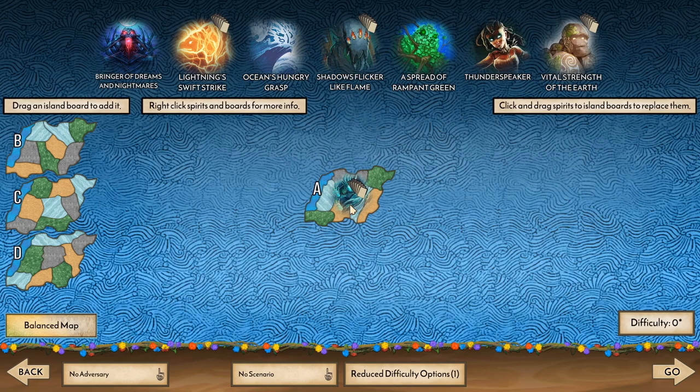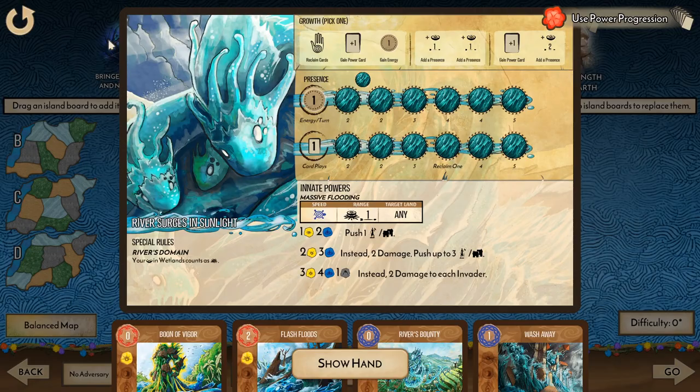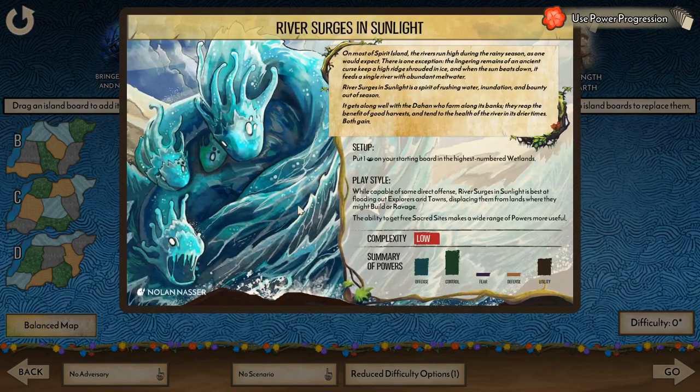I'm playing with River Surges in Sunlight. On most of Spirit Island the rivers run high during the rainy season. There's one exception - the lingering remains of an ancient curse keep a high ridge shrouded in ice, and when the sun beats down it feeds a single river with abundant meltwater. River Surges in Sunlight is a spirit of rushing water, inundation, and bounty out of season. It gets along well with the Dahan who farm along its banks - they reap the benefit of good harvest and tend to the health of the river in its drier times. Both gain.